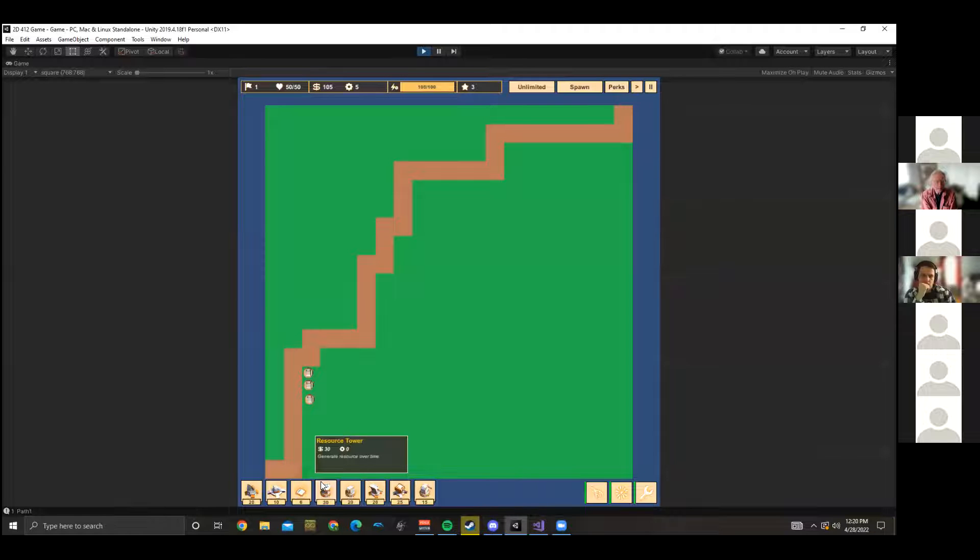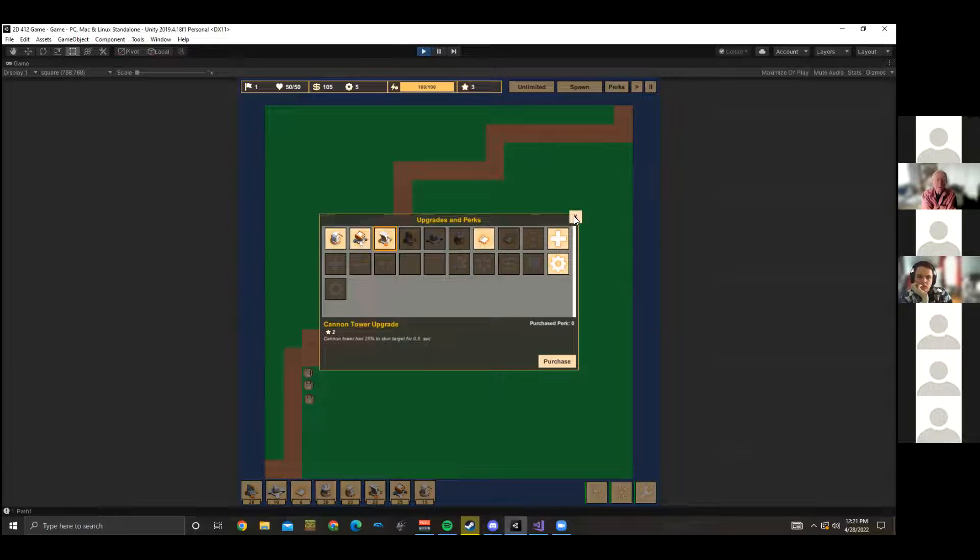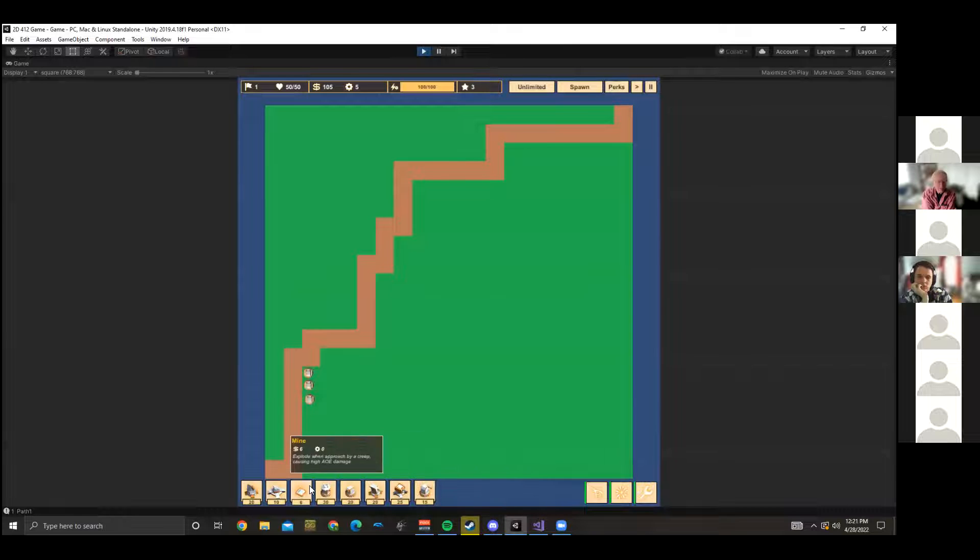One interesting tower: if you don't have access to certain towers in a given round, you can buy a resource tower, which generates money over time, and once it's generated enough money, you can upgrade it into a real tower. You start with three perk points. One perk gives a 25% crit chance for machine gun towers. Another increases laser tower damage. Another gives a 25% chance to mini-stun enemies when using a cannon tower.